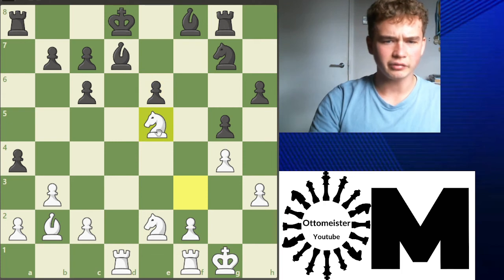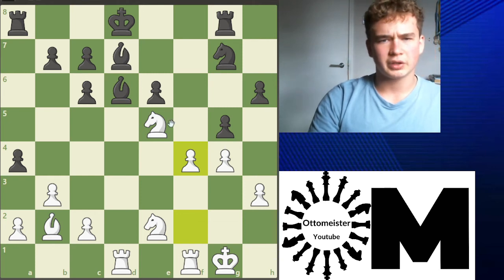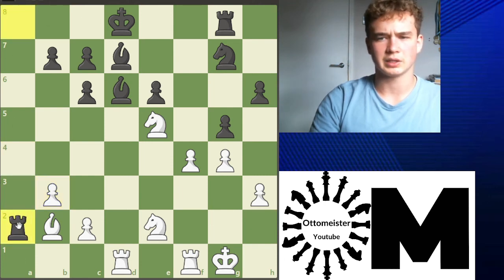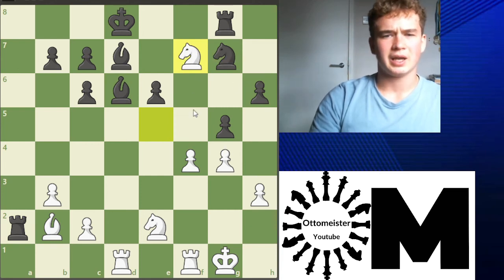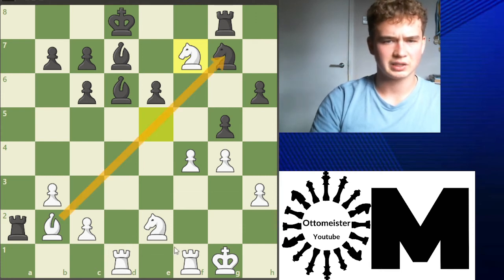Knight e5, bishop d6, and now f4. Very nice move. After f4 was played, white takes back: ab3, ab3. And now rook a2 was played. Knight f7 check was played. We can always win back the pawn, and this is quite a strong attack. We've got nice pieces — these rooks are very deadly here.